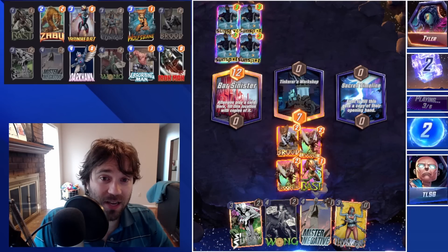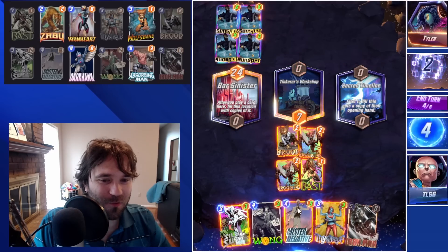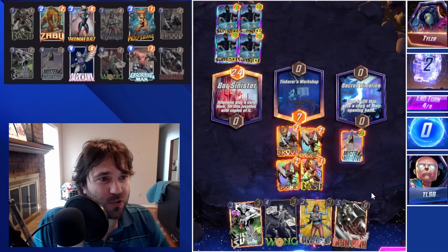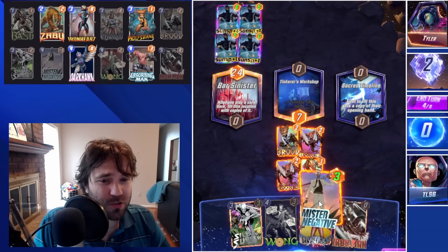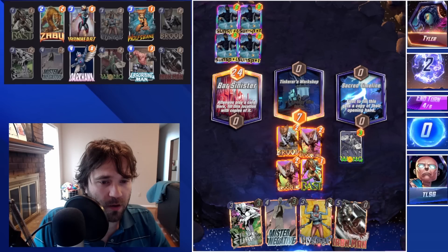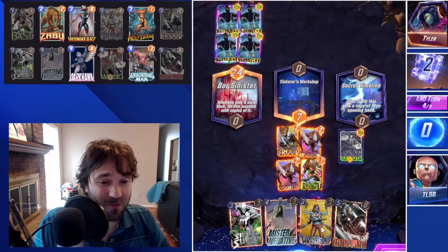They are skipping to let their Sunspot absorb energy, so they didn't have the ramp component — great. Maybe we can get some revenge on Tyler. We have the Iron Man, which would have been beautiful to be hit with Bast. I think we can do Wong into Iron Man, Mystique copying Iron Man here four times — there's nothing they can do to beat that.